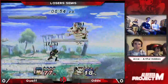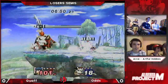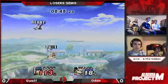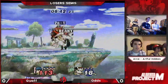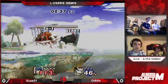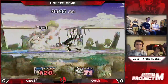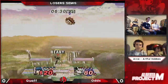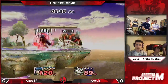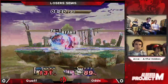He tries to get the grab but doesn't. Qwaf does have a bit of an awkward situation there. If you can position yourself right, you should be able to spike Bowser every time because he doesn't have any active hitboxes that reach too far above him.